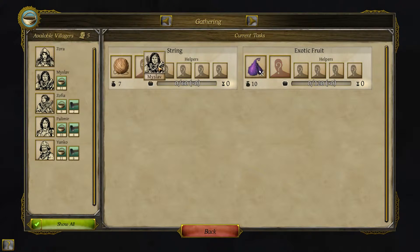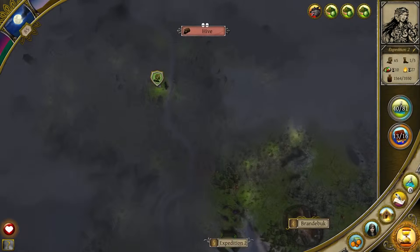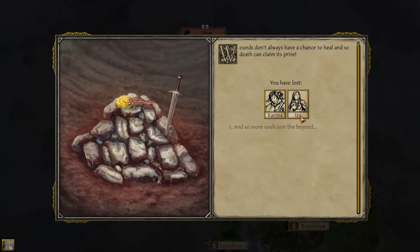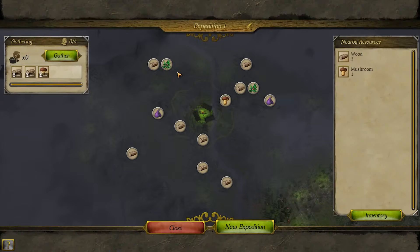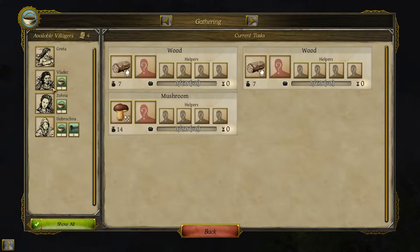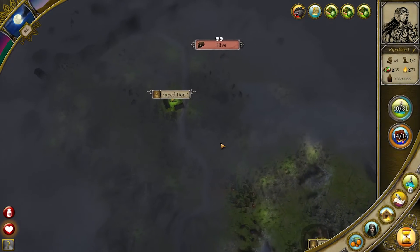Let's gather that string. Some exotic fruit — why not. Let's hold for the knights. Oh, Karina and Iza die. No. Need to move back to the village.